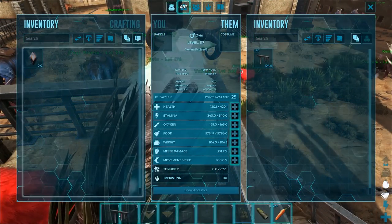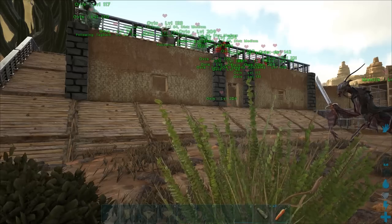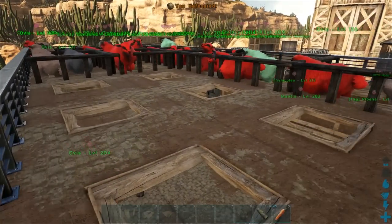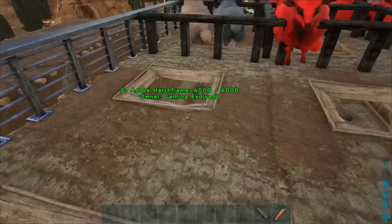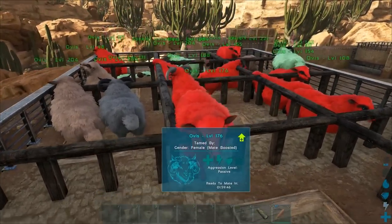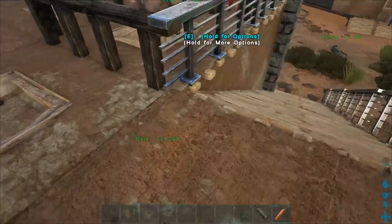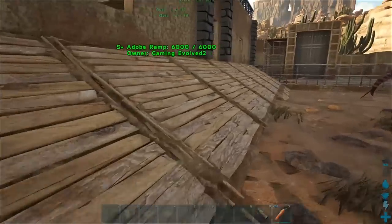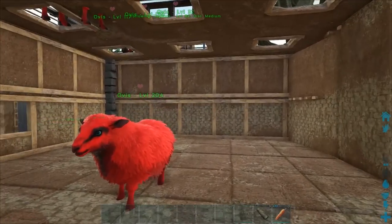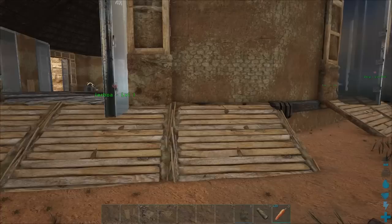Slowly but surely we are getting everything together. We're going to have ourselves a nice little sheep murder pen. I don't want to admit how long it actually took to do this, but I got most of them in here. I'm 90% sure one's missing over there because it fell through the floor, so this may not end up working. But if it works a little bit, I'll take working a little bit over the disaster we had before. I'm just going to leave them here and hopefully come back to some babies being down here. We'll have ourselves a murder pit.